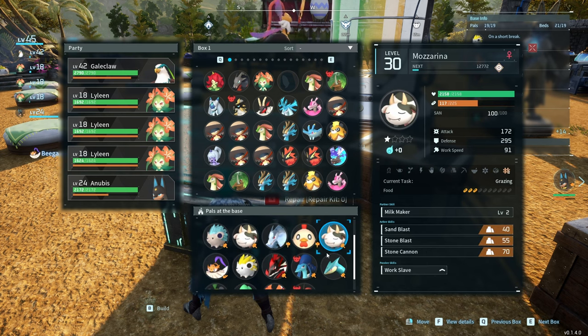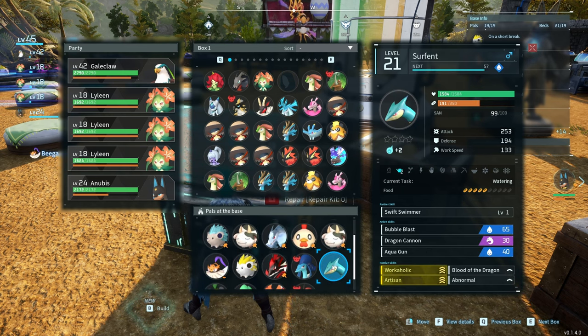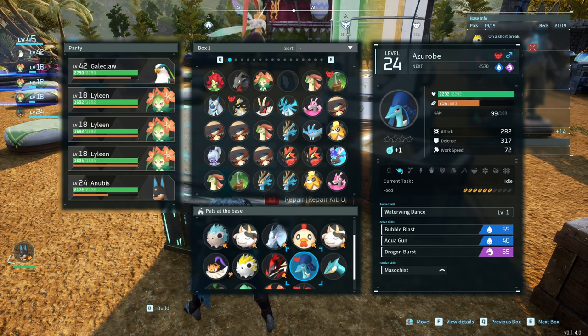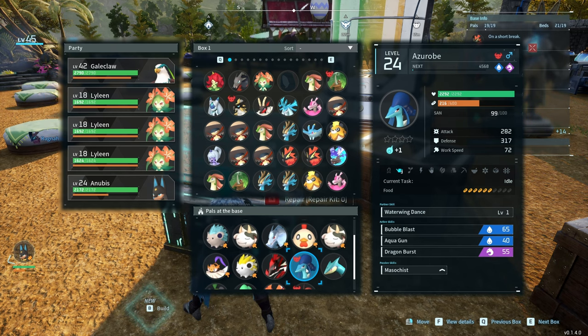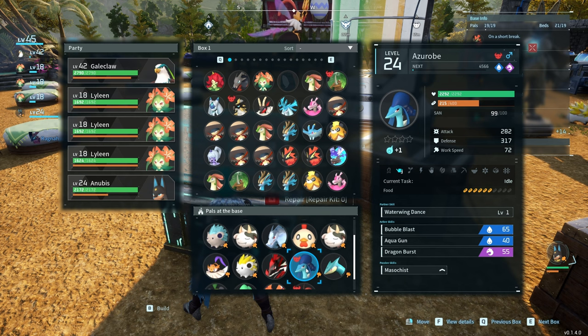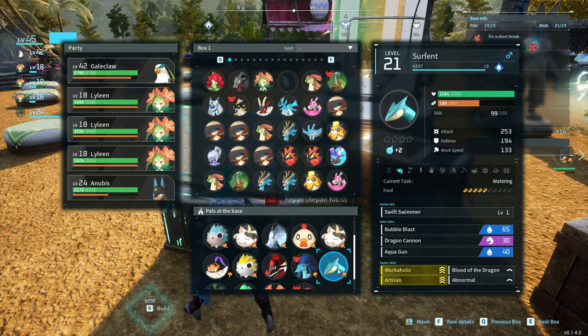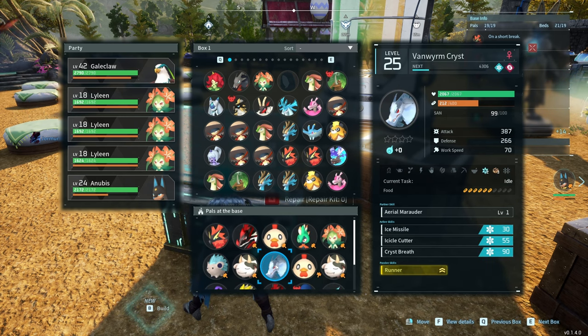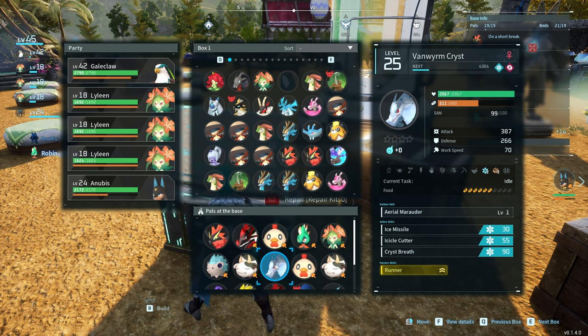For watering, I have this guy — Surfent — for watering. He has the artisan and workaholic traits, which are very good. I also have her as a level 3 watering pal — she's the only Ruby-type I have, but she's level 3. Be careful with Surfent, they get stuck and bugged a lot in the base.